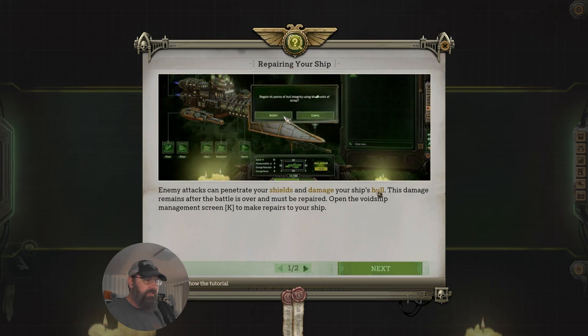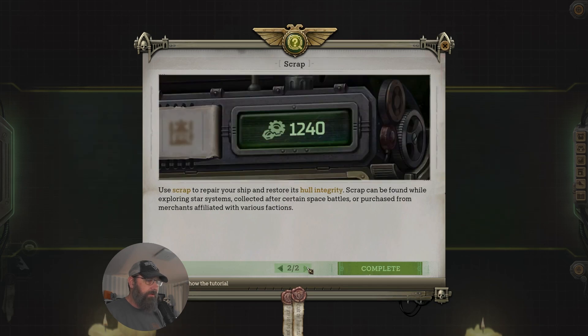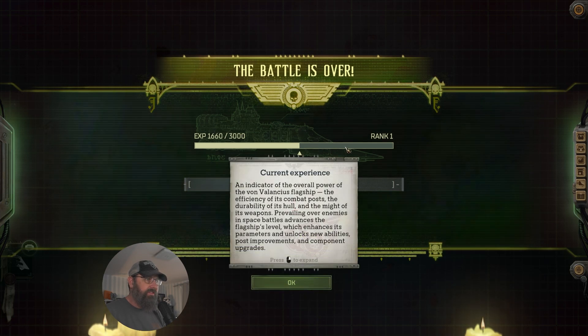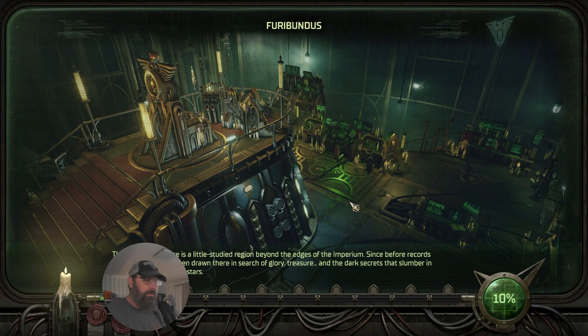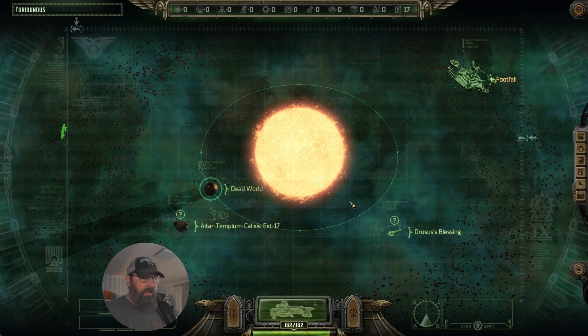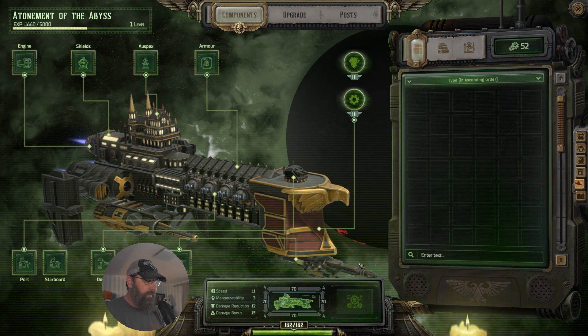Enemy attacks can penetrate shields and damage your ship's hull. This damage remains in battle and must be repaired. Open the Void Ship Management screen to make your repairs and use scrap to restore hull integrity. We got some more ancient machinery and some more scrap out of it. Our ship is halfway up to rank one — very good.